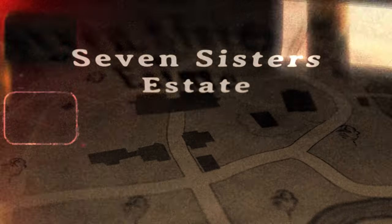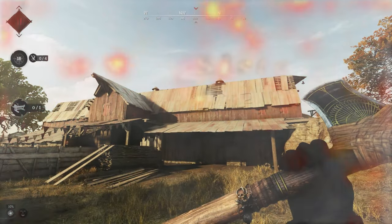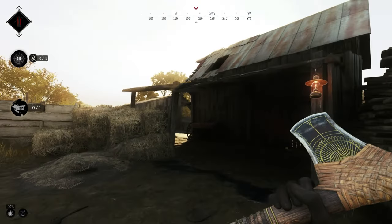Seven Sisters Estate. Behind the big red barn to the south is your single workbench.